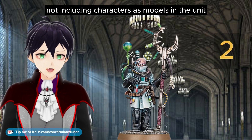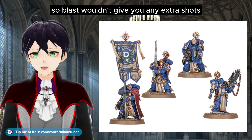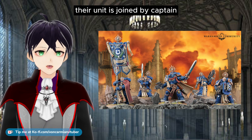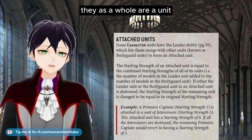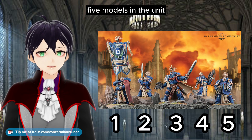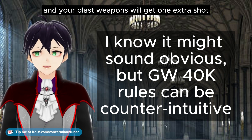The other mistake is not including characters as models in the unit. The new Company Hero Squad has four models, so blast wouldn't give you any extra shots. But their unit is joined by a captain, and before the battle starts they are an attached unit — they as a whole are a unit. So there are in fact five models in the unit when the blast weapons hit them, and your blast weapons will get one extra shot.